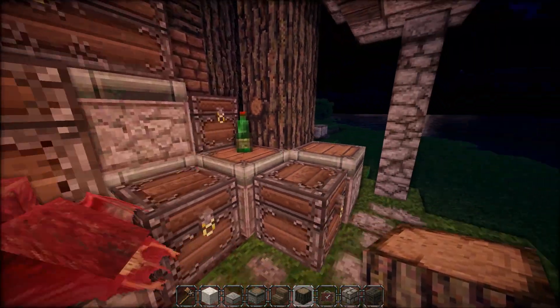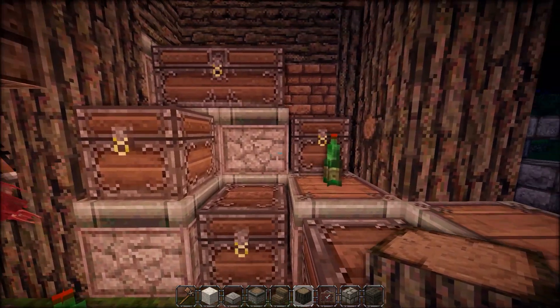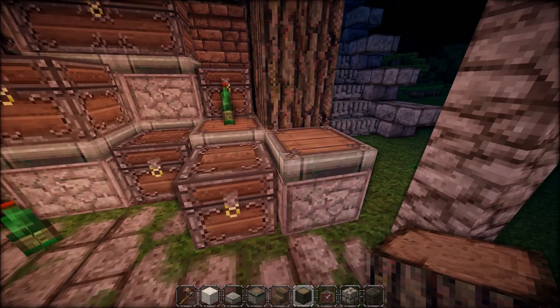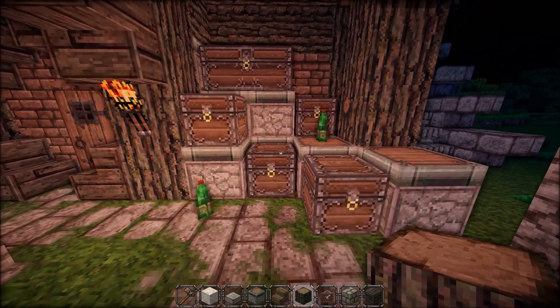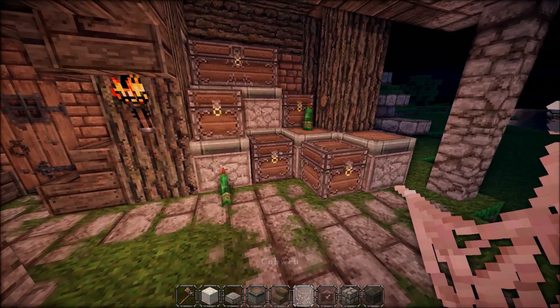I also decided to switch up the hay blocks with these crates, which are just pistons. In this texture pack they have a lid which looks really cool, and I think the default texture pack looks pretty much the same, so if you're in default you're in good hands.